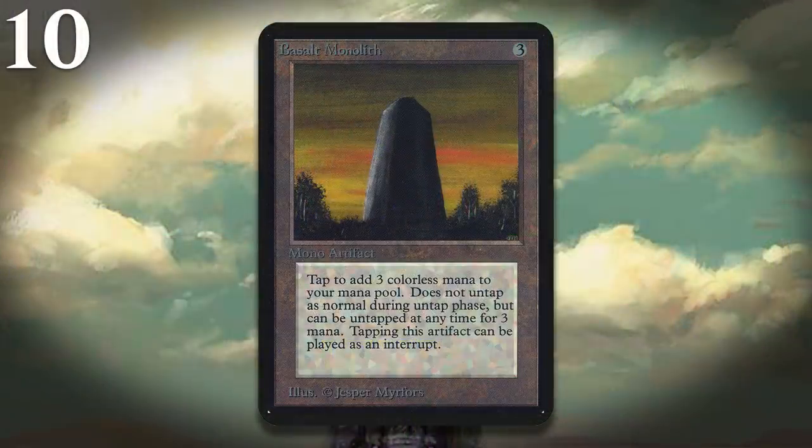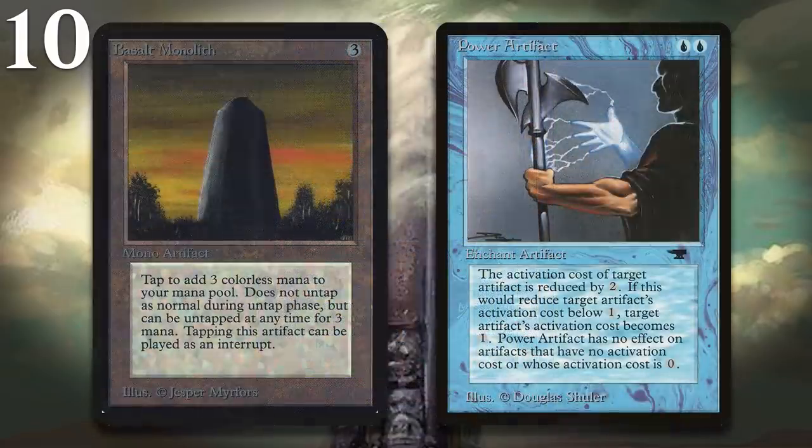At number 10, I have Basalt Monolith. This is a great mana rock, but it doesn't untap during your untap step, and you have to pay 3 to untap it. The problem that was eventually encountered was that the Monolith could actually use the mana to untap itself, meaning you can untap it as many times as you want. You're not going to net any mana from doing so, but you could just add another card to the combo like Power Artifact, and suddenly untapping the Monolith over and over again means you get infinite mana. As a result, Basalt Monolith was given the text: Basalt Monolith can't untap itself. These days, Basalt Monolith has been returned to its original text, and it's a frequently played card in EDH.